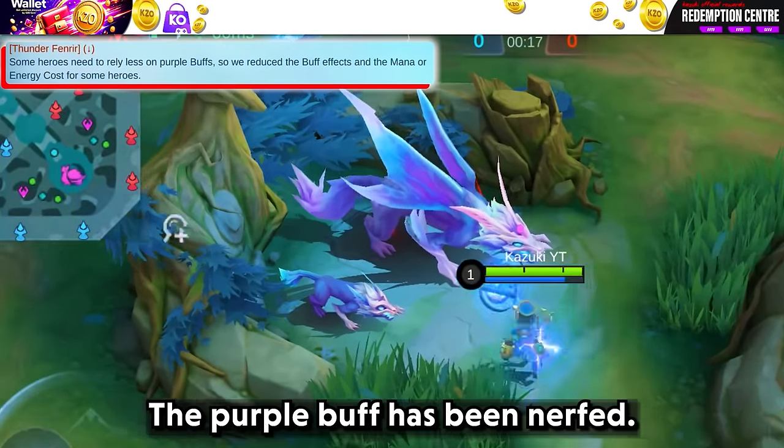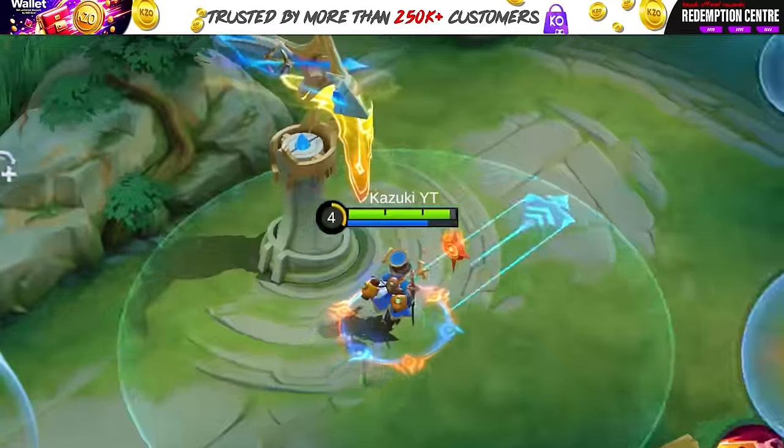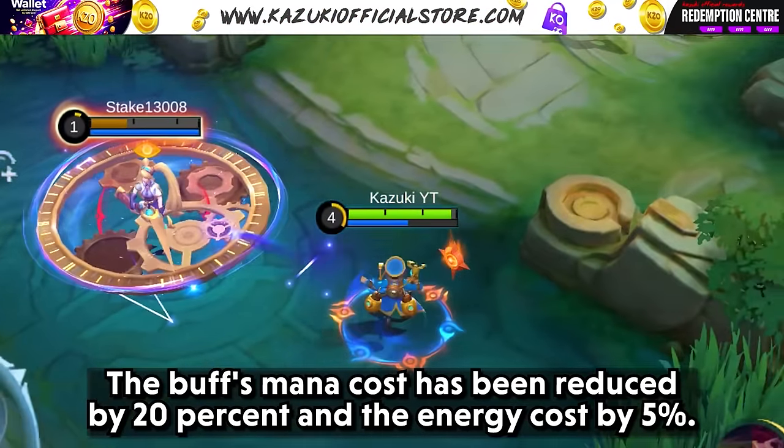The purple buff has been nerfed. The creep rewards when you kill it have been reduced. The buff's mana cost reduction is now 20% and energy cost reduction is 5%.